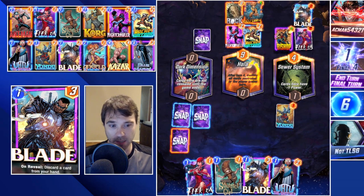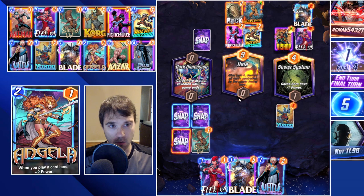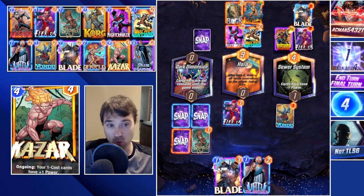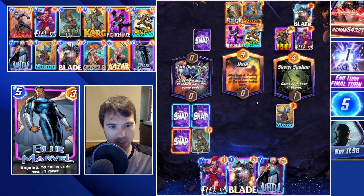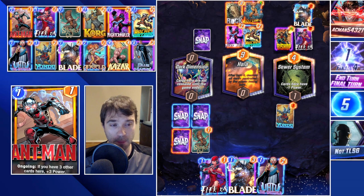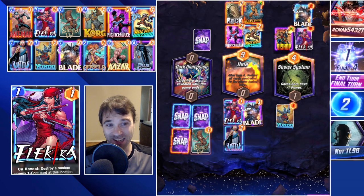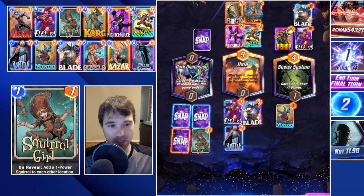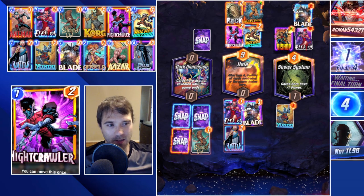We have the Angela in this lane for our win condition there. We could do Squirrel Girl - zero power here, two power there. We could do Electra to try to trigger their Rocket or their Nightcrawler, remembering they have the potential to move Nightcrawler since they only have one card in hand. Let's see - eleven power here, potentially taking one of their cards away. That gives us a better advantage than dropping into Sewer System. We're going to compete for Hola instead - even though there's only a deficit of three, it would be harder to overcome.